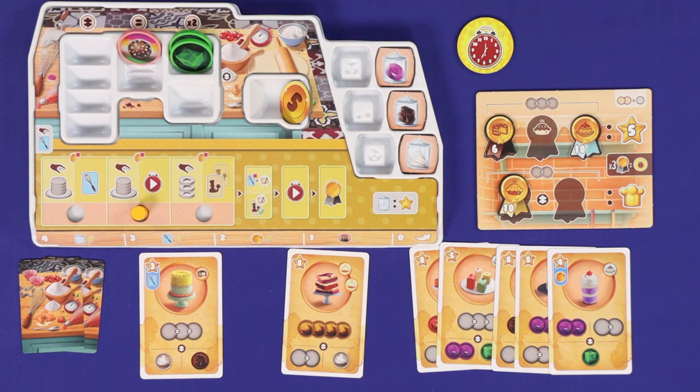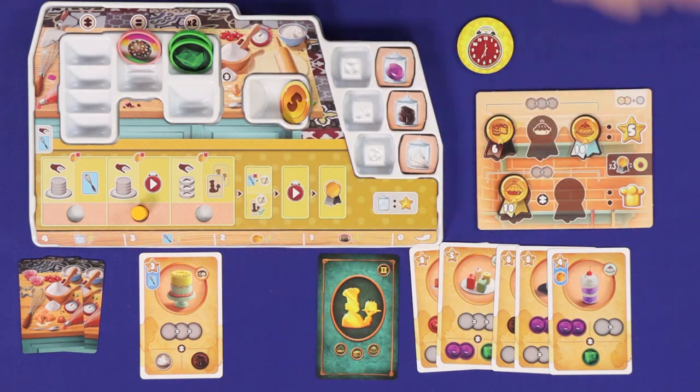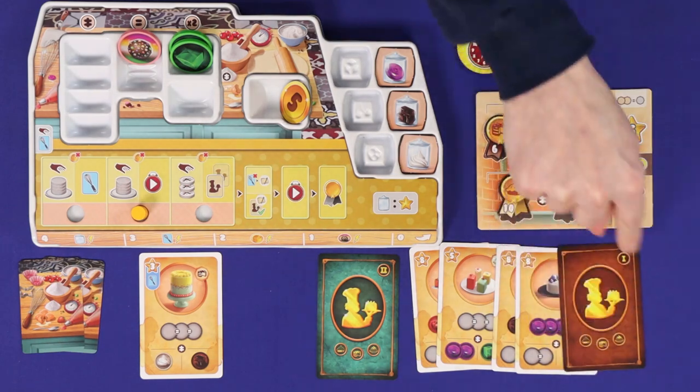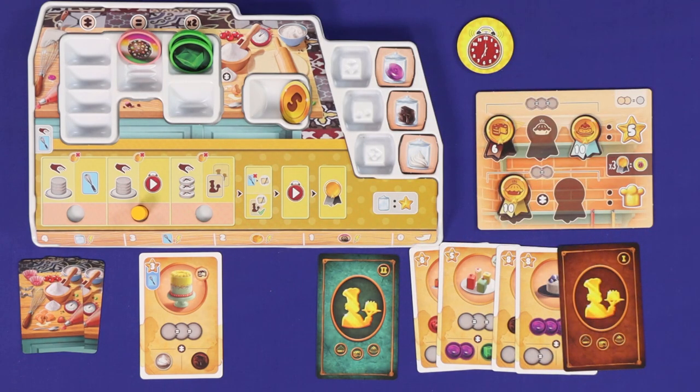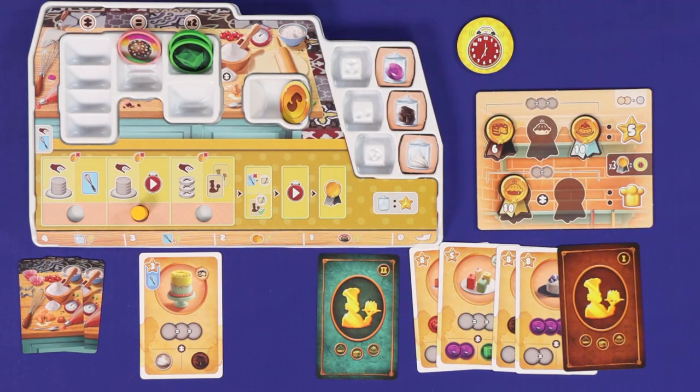The player with the highest score wins. If tied, whoever has the most completed level 2 cards wins. If still tied, completed level 1 cards. If still tied, total prepared recipes, and if still tied, victory is shared.